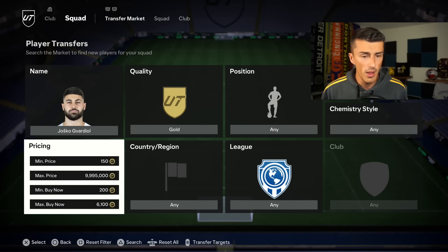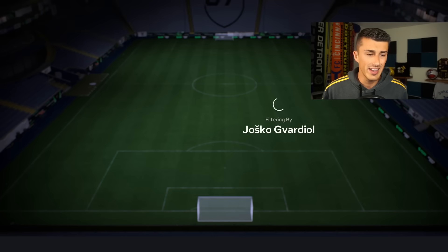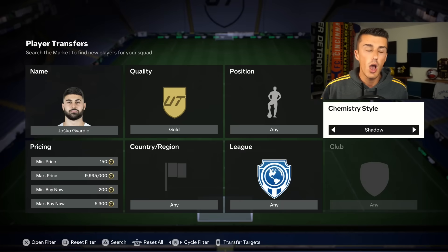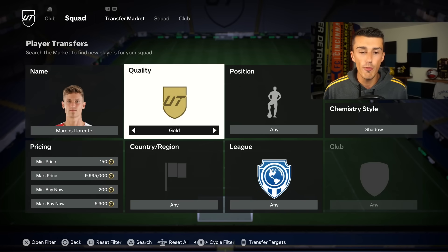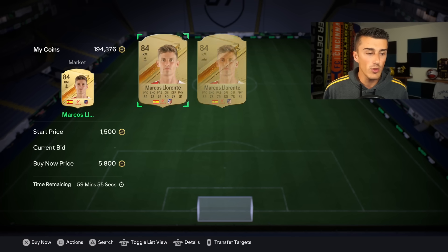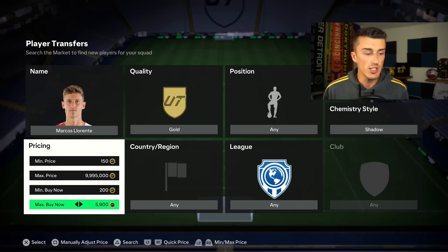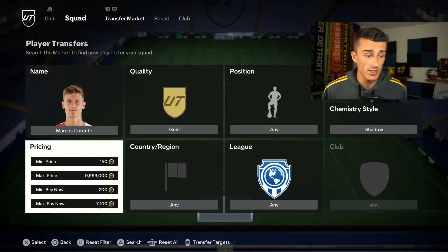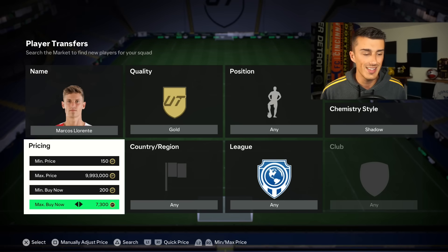If you take off the shadow card from the chemistry style and search for Vardial, you'll see he goes for like 5,400 coins — 5,300 coins right there. So a lot of people will actually list these cards with a shadow card on them for the price of the initial card. For example, Marco Charente right now goes for about 5,800 coins. But once we add a shadow card, it boosts his card by over a thousand coins in price. Some people list that card for 5,800 with a shadow card, when realistically you can sell them for over 7,100 — probably 7,300 coins during the hour.